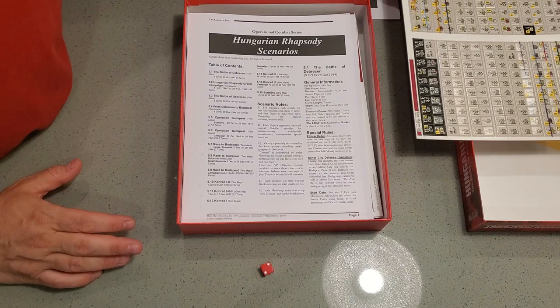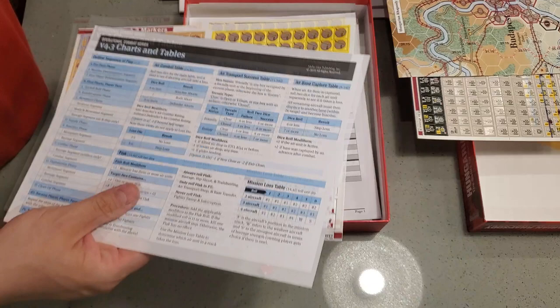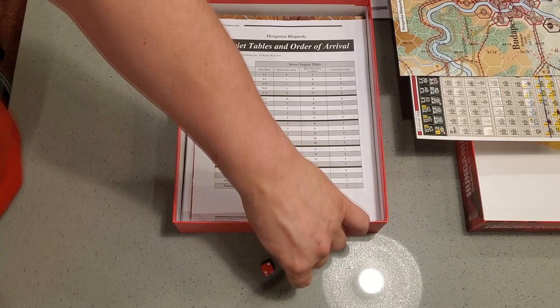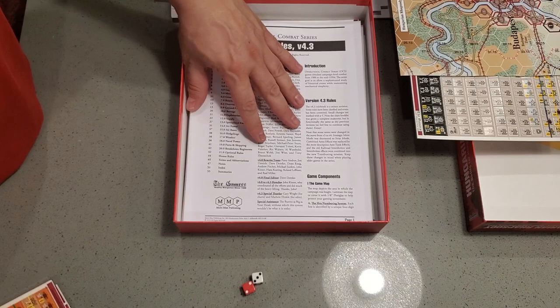It seems some of the OCS 4.3 rules that have been shipped out with this are misprinted — there's a couple of pages transposed. You can download the current rules. But if you do get a bad set and you don't have an extra copy of the OCS rules and you don't want to print them yourself, contact Multiman and they have promised to fix that.